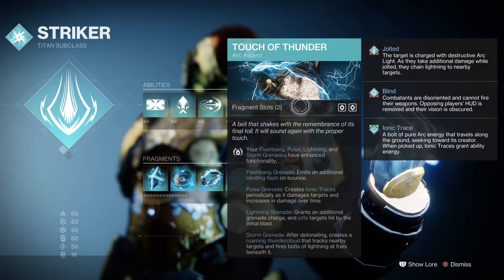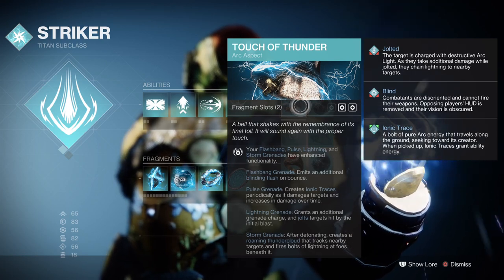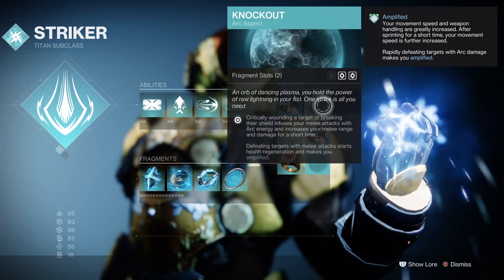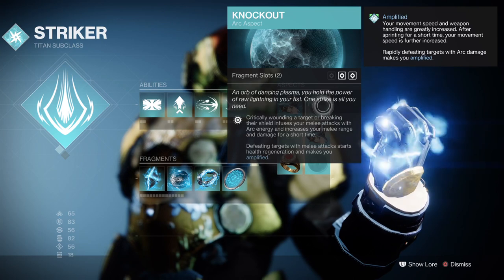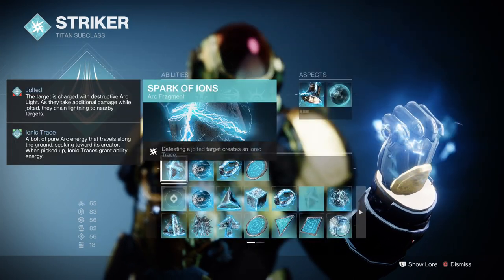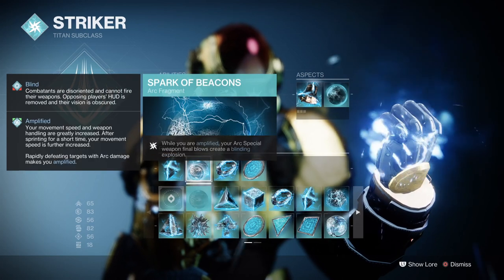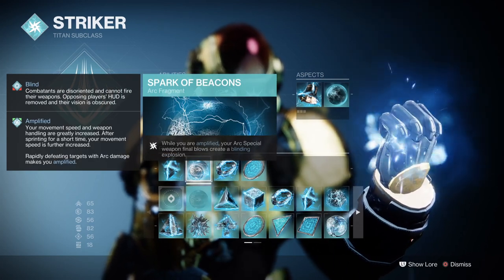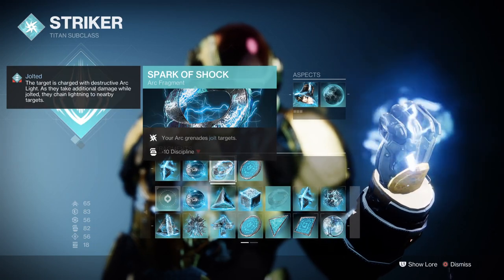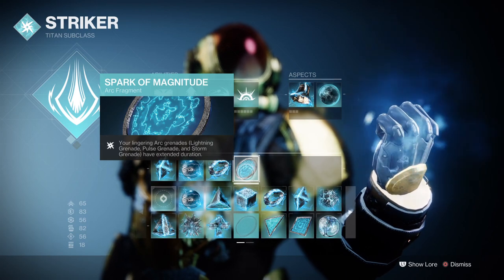The Touch of Thunder aspect allows users to enhance one of the four grenades available — the one we're using allows our Storm Grenades to track for longer. We then have Knockout, where critically wounding your target will increase your melee damage and start regenerating your health. For Fragments: Spark of Ions where defeating a jolted target creates arc traces; Spark of Beacons where while amplified your arc special weapon final blows create a blinding explosion; Spark of Shock where your arc grenades jolt targets; and Spark of Magnitude where your grenade's duration is extended.